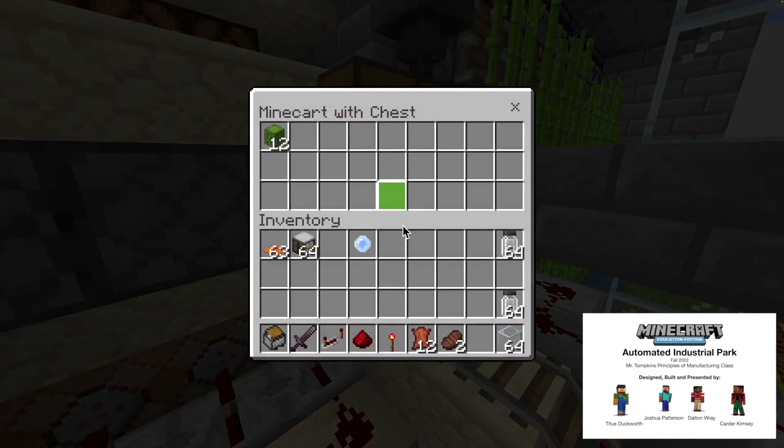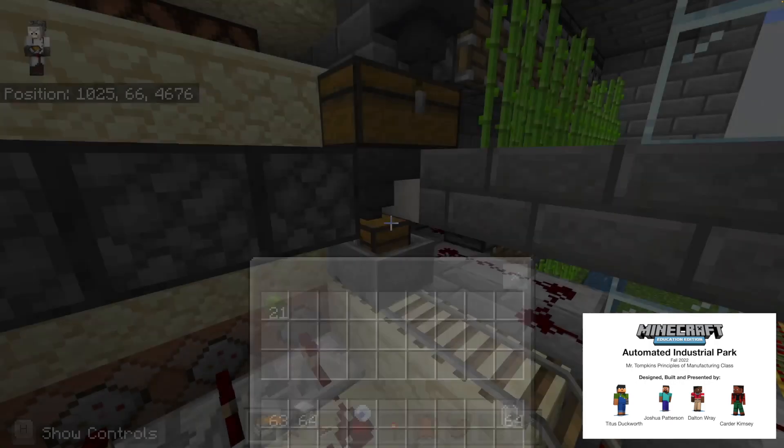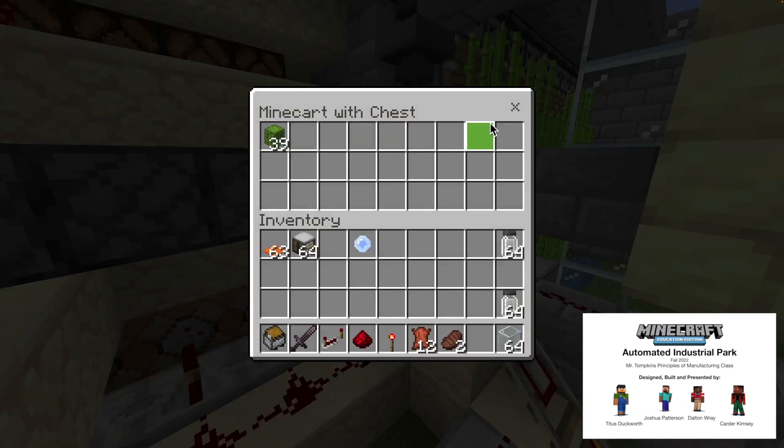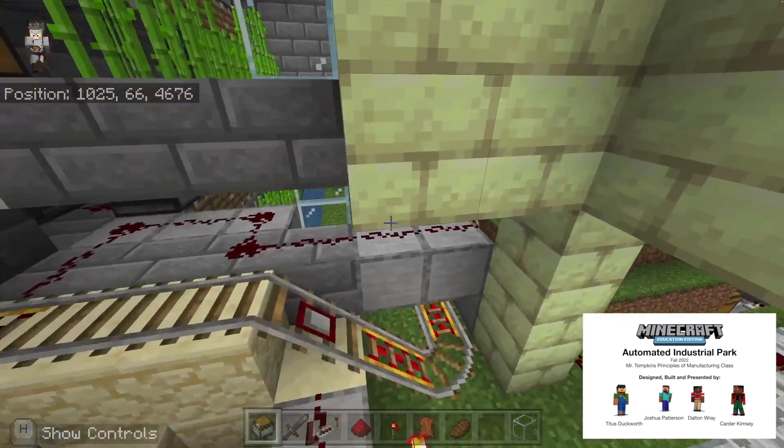Alright, so here it is collecting the cactus from the hopper in the chest. It's run on a clock, so it has enough time to collect the cactus to be sent back to the warehouse. It'll be going off in a second — there it goes.